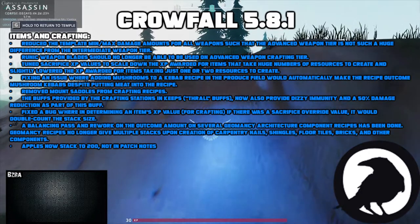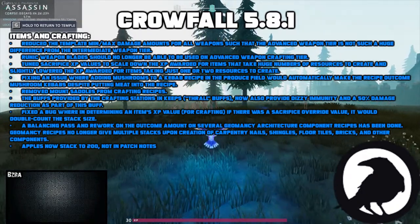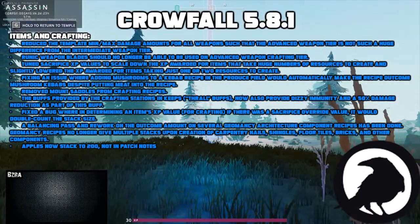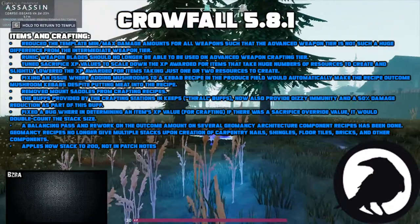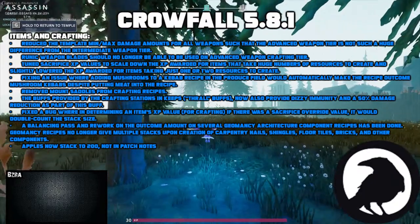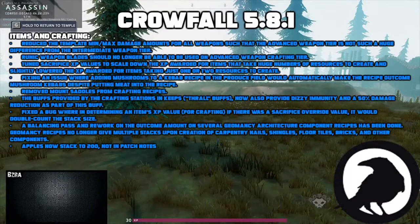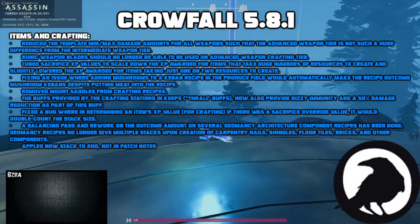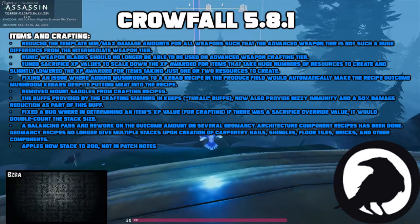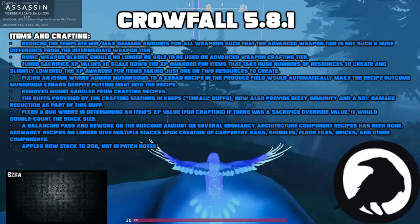Next let's talk about some updates to items and crafting. The first change is one of the largest — they've reduced the minimum and maximum damage amounts for all advanced weapons. This will make fights longer in some situations but will decrease the gap between intermediate and advanced weapons. Runic weapon blades should no longer be able to be used on advanced weapon crafting. A lot of crafting items have had their XP reduced when sacrificing. This is a big impact on players because they used to sacrifice frames for levels — now those options aren't there for quick and easy levels.